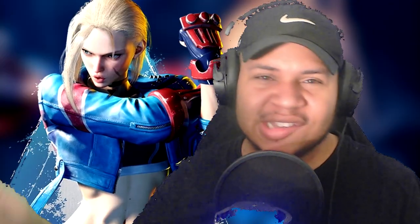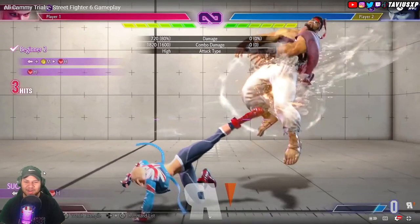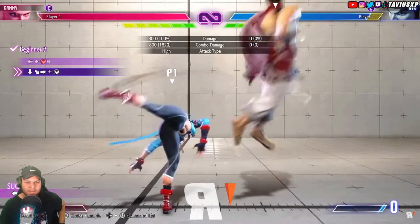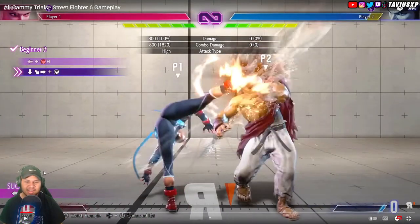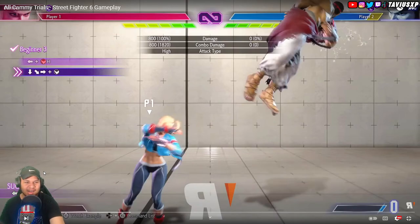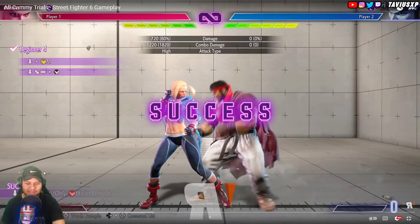We're back with more Street Fighter 6 gameplay - looking at Cammy's combo trials. These combo trials look like they're done by pros. The fierce into heavy kick - that move we were wondering about - is just her stand heavy kick. It's a new button and it goes mad high. That back heavy kick puts them in juggle state and she can combo into spiral arrow.